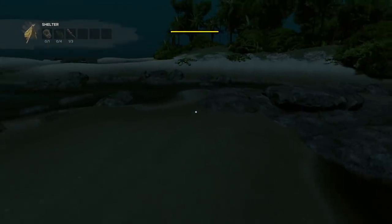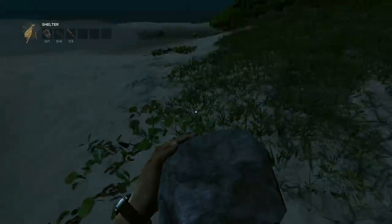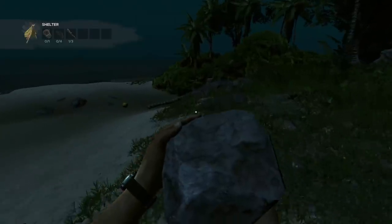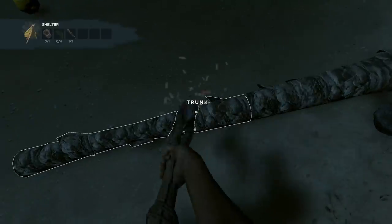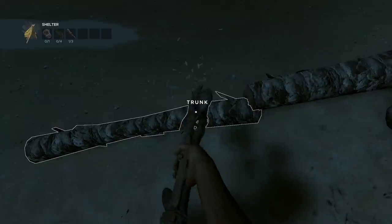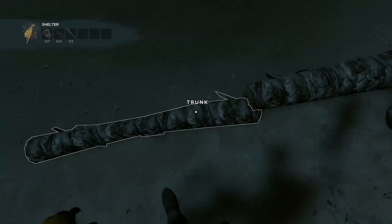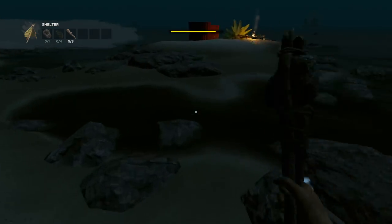Watch out for giant versions of creatures. The giant hog gives four raw hide and two large meat but has a lot of health. Giant crabs are considered a mini-boss — attack with spears from somewhere high where they can't reach you. There are also plenty of fish you can spear, knife, or catch by fishing. I won't cover sharks in detail yet as this is a beginner's guide.